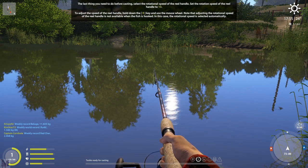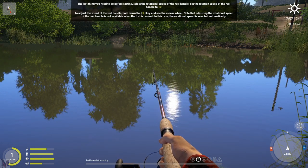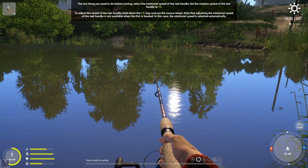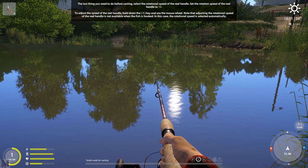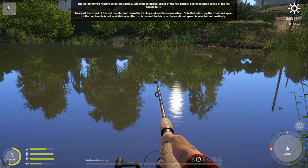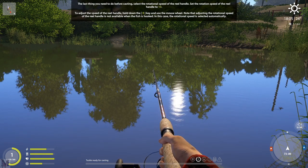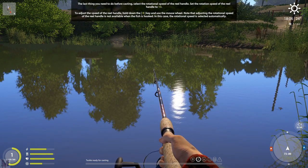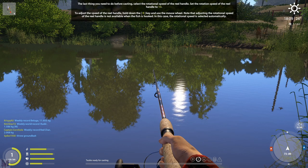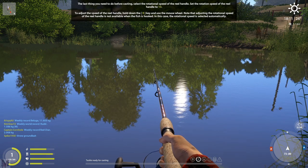The last thing before casting: select the rotational speed of the reel handle and set it to 10. This is basically your retrieval speed — how quickly you reel in and how fast the spinner moves. Faster is sometimes better for some fish, slower for others. To adjust the retrieval speed, hold down the R key and use the mouse wheel. Note that adjusting rotational speed is not available when a fish is hooked.